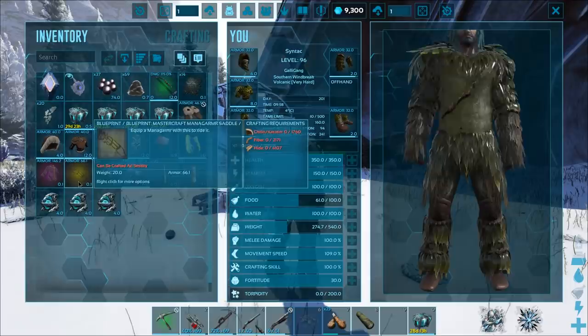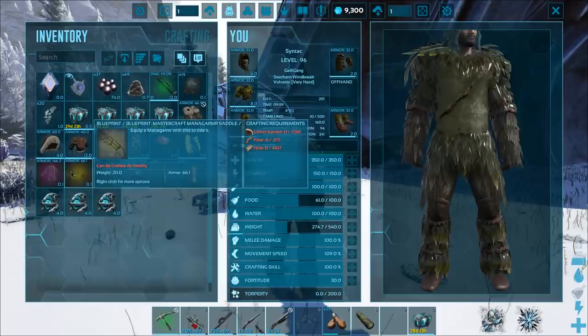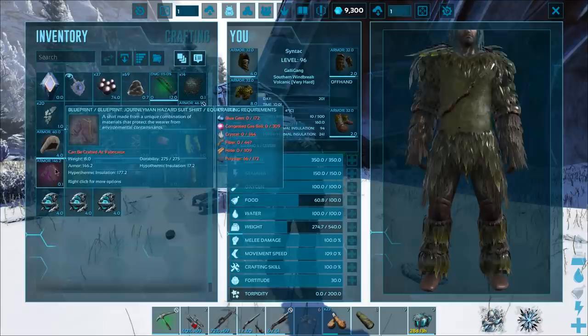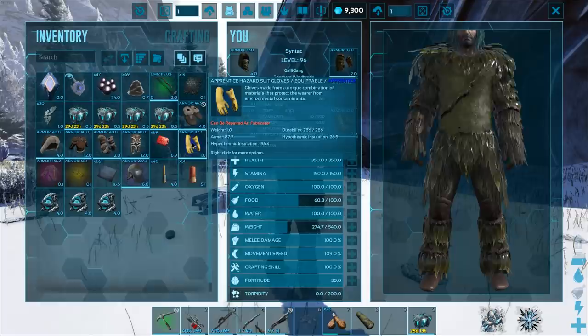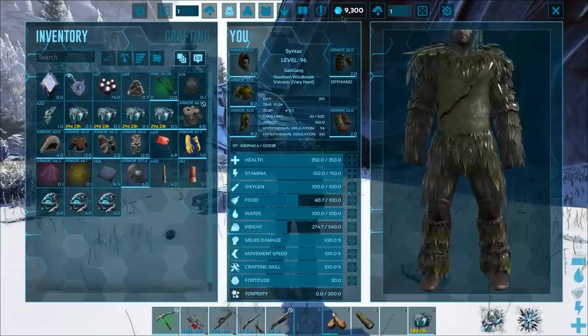That's ridiculous. What is this? A Managarmr Saddle Blueprint. Alright, that's great on here where there's no Managarmrs. Thank you very much. Seriously? Like, come on. Why is that in here? It could be handy, but at the same time they don't spawn on here, so that kind of sucks. Very useless for me. This is okay though. I'm happy with that - that could be very useful. We got a riot helmet, some gloves for the hazard suit, a bow, a couple little resources and some other little bits. Not the worst. But is it really worth 35,000 points? Probably not. I think these are probably the main thing that you get from them that you want.